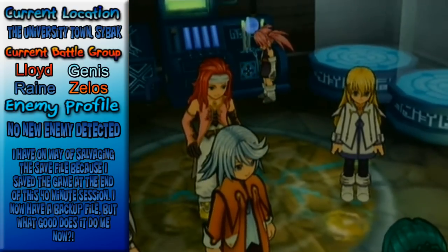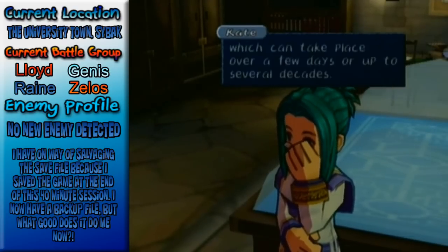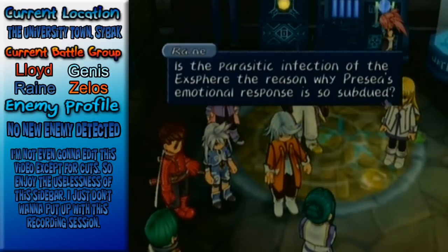What the hell did Prisea just do? Prisea, that was the weirdest thing you've done so far. There are some weirder things though. There are some side quests that just give you nothing. Some give you key items that you can say that you have.